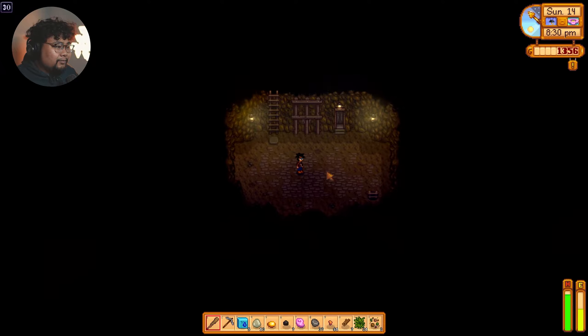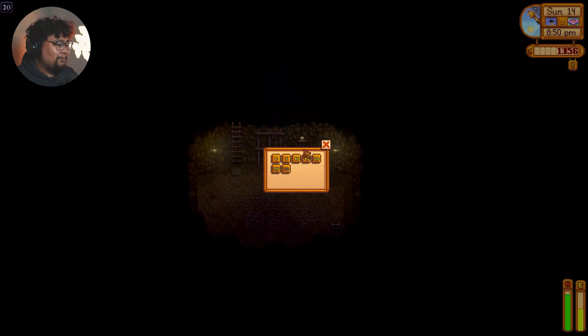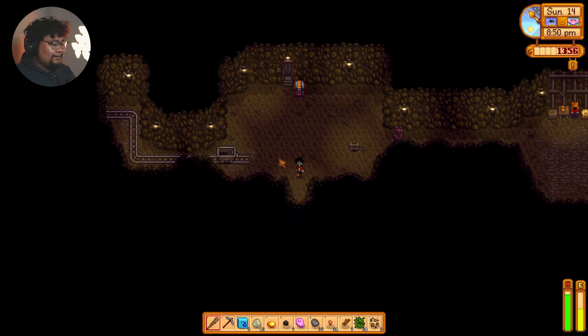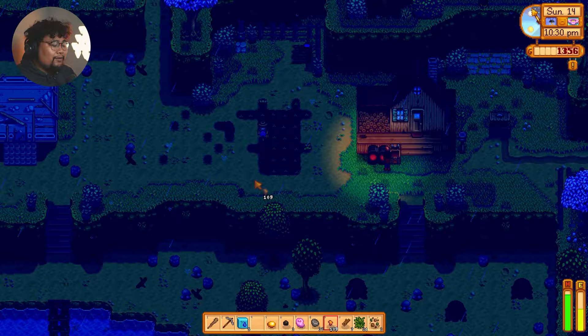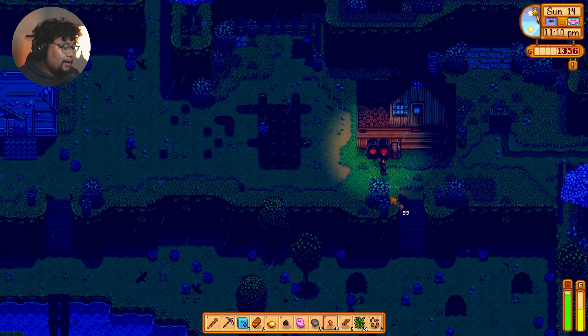We're at level 30! We got this. It's 8:50 right now so we should be heading back home. We did so good. First thing in the morning we're gonna go ahead and water the plants, go to the museum because we have a lot of artifacts and stones, then do our upgrades. We already have five — I think that's enough for the pickaxe. We should also start doing a little path, but that's after I get my axe for these logs — they're too big.